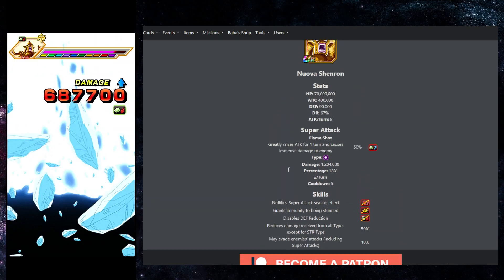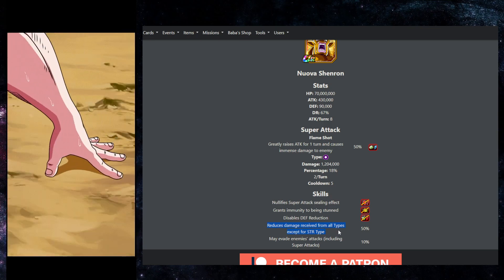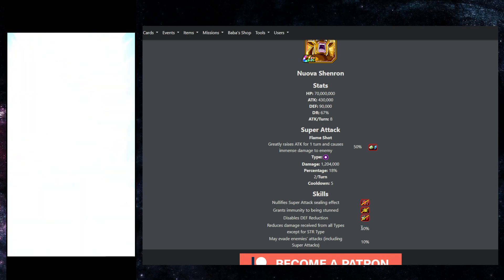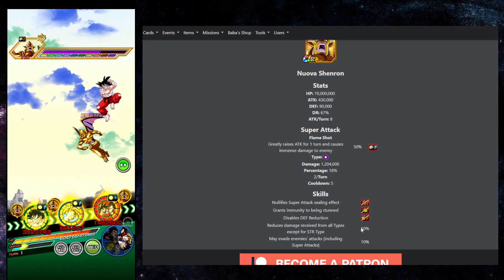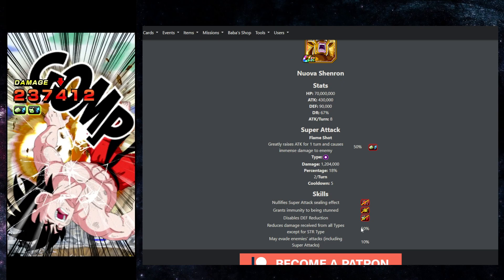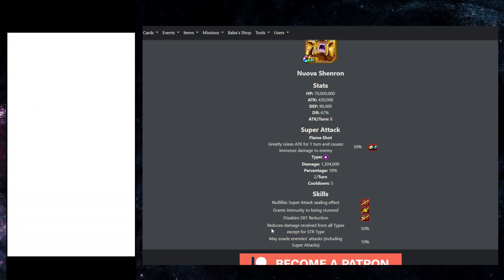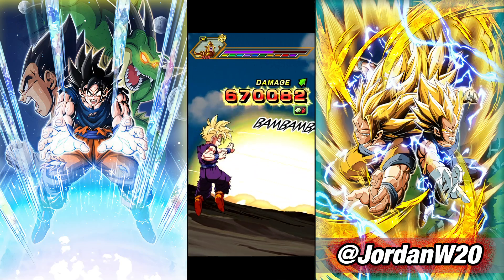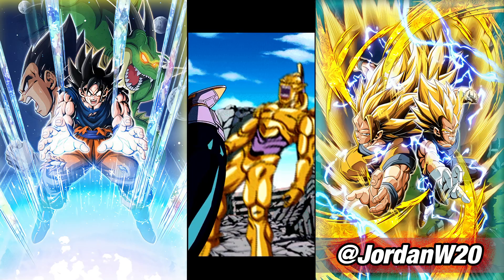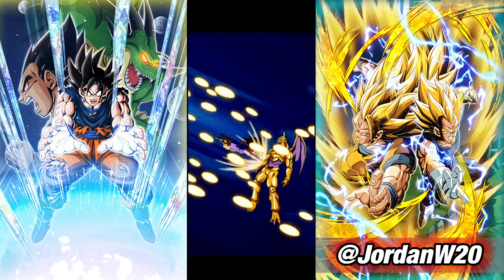Right here — this is Nova Shinran. You can see all of his stats on screen. He reduces damage received from all types except STR by 50%. This extra damage reduction means we're going to be going through this a lot slower. We do have three STR units on the team, two of which are the 8th Anniversary LR. Our big heavy hitters are going to be the 8th Anniversary LRs and Bulma — they're going to be doing the most damage to this guy. Everybody else is around to make sure this guy's attack is being lowered.